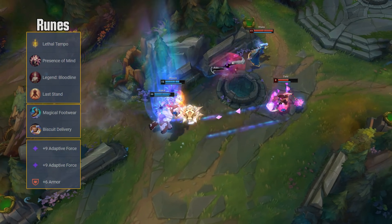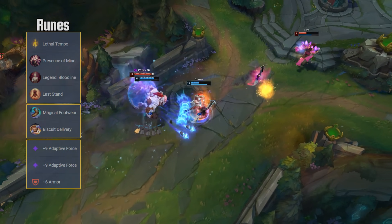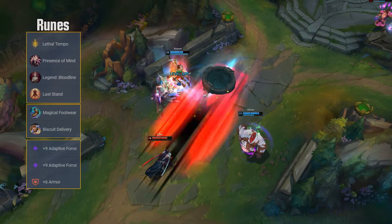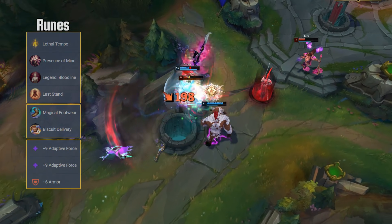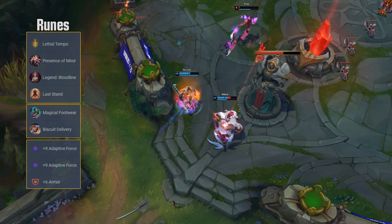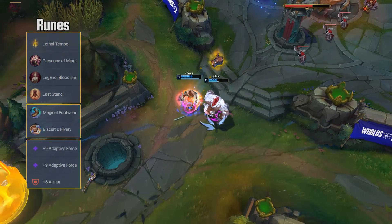While Lethal Tempo isn't the strongest keystone early, it still helps with 2v2 skirmishes in lane, but in teamfights it allows Draven to really shine. The thing is, playing teamfights with Draven is difficult as it is, so if you pick an early game-focused rune page that does nothing for your teamfighting, it will be even more challenging.